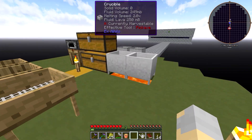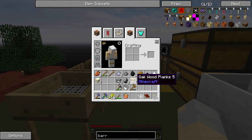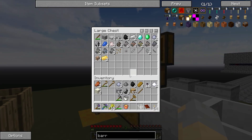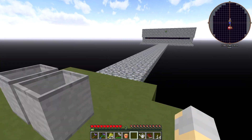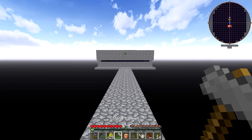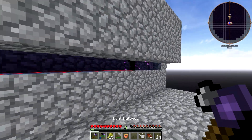Speaking of which, what do you need for a Tinker's Smeltery? Well, you need clay, which I just showed you how to get. We need gravel, which we get from basically pulverizing cobblestone over and over again. And you need sand, which you also get from pulverizing cobblestone over and over again. So basically all we really need to get a Smeltery at this point.